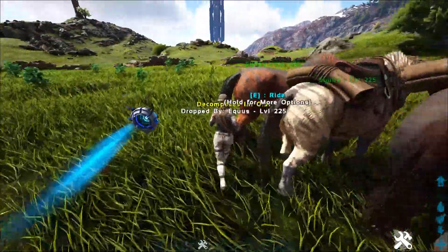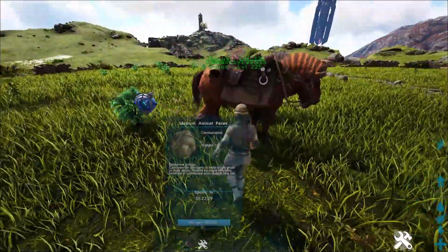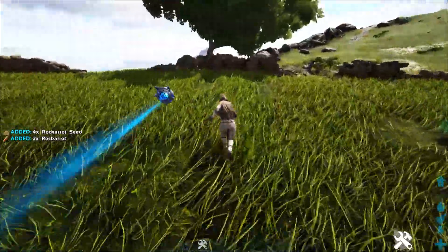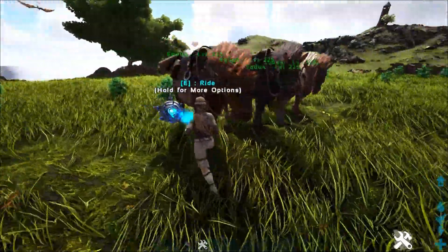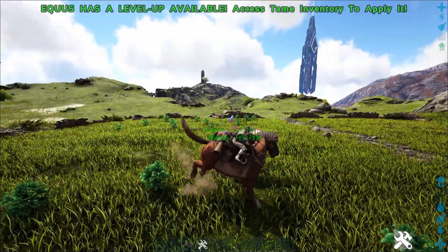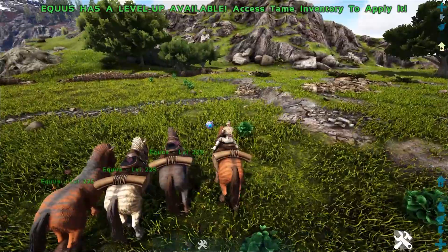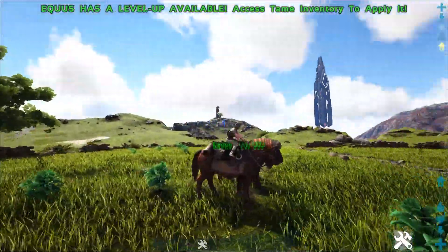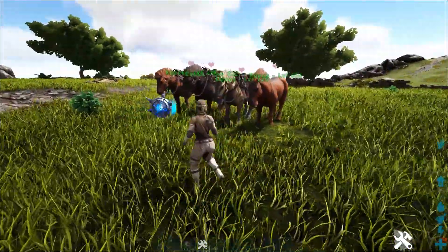This is probably arguably one of everyone's favorite very first tames in the game. A lot of people question why — what is the point of this guy? This guy gives you access to knocking literally everything in the game out instantly. So when you hop on one, first and foremost, these guys have a butt kick. Now that butt kick does a ton of damage. They also have their regular attack, which is kind of like their AoE bite attack. They can also do like a little whinny and neigh, which is kind of cool. But that's not the cool stuff — I'll show you the cool stuff in a second.